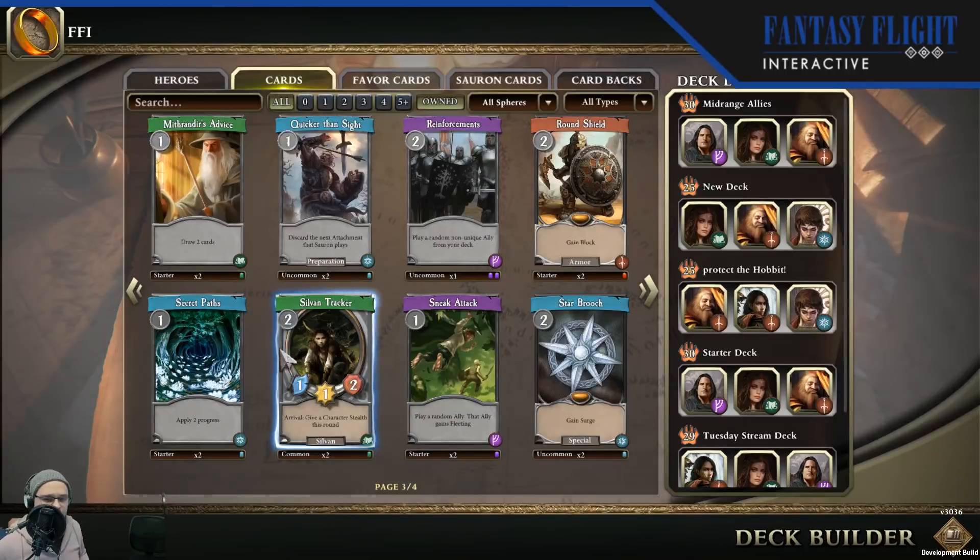Here in the deck builder we're looking at Sylvan Tracker — we saw it in that deck we just played. It's a Lore Sylvan ally with one attack, one willpower, and two defense, for a cost of two. Its powerful effect is its arrival effect — all the Sylvans have powerful arrival effects to maximize their synergy with Tree People and similar cards. I really like this ally — these two-cost allies are very strong because they don't take up your full turn but give you a lot of options when you play them. I'm a big fan of Sylvan Tracker, and I like that it's a little bit discounted. I don't think it's the most powerful card in the pack, but it's still very good, especially for being a common.